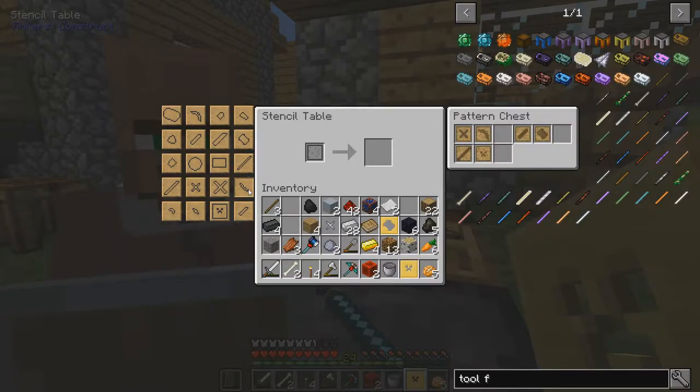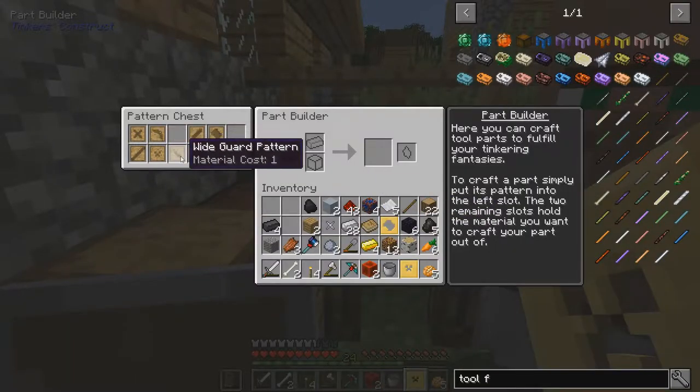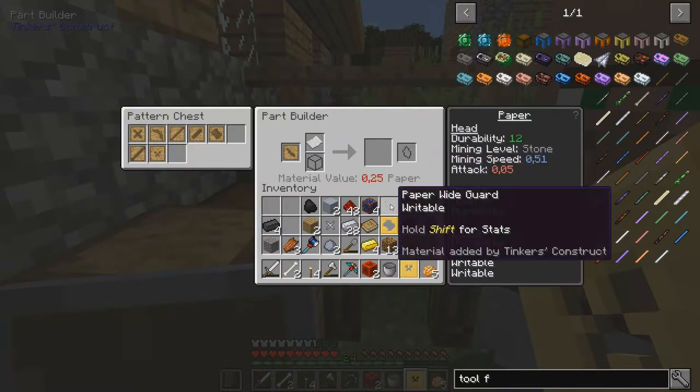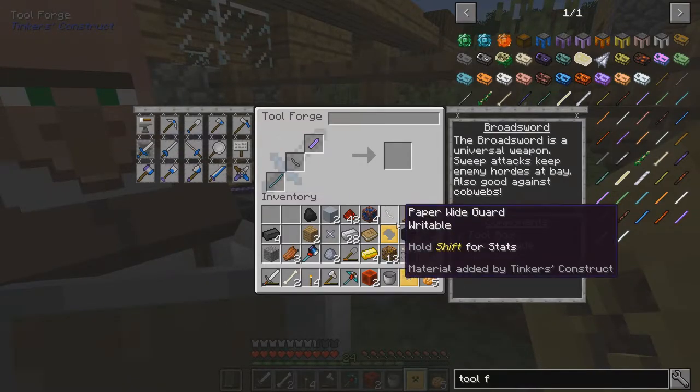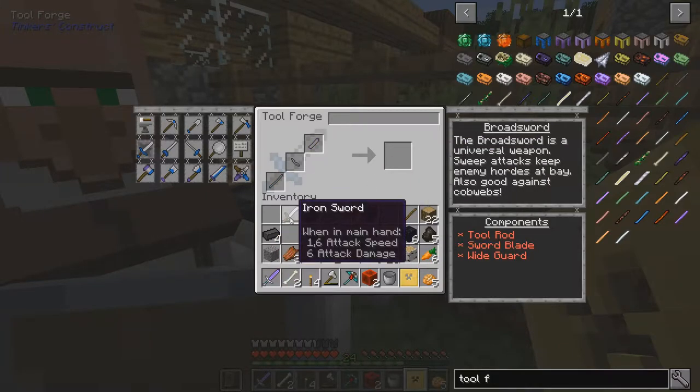This is manyullyn and I don't want to repair it. Damn, it was the guard we needed. There's the wide guard - let's exchange the tool rod and the binding. Paper, wide guard, insert. Perfect. Lots of damage on this iron sword - yeah I don't think we need it anymore.